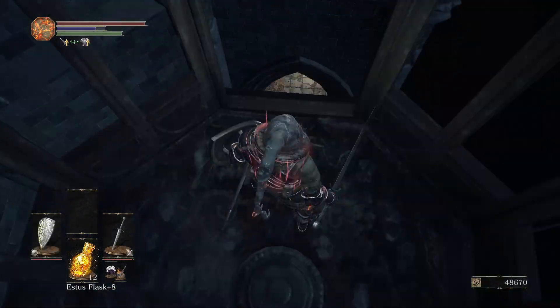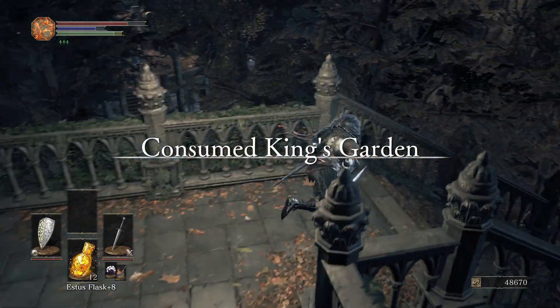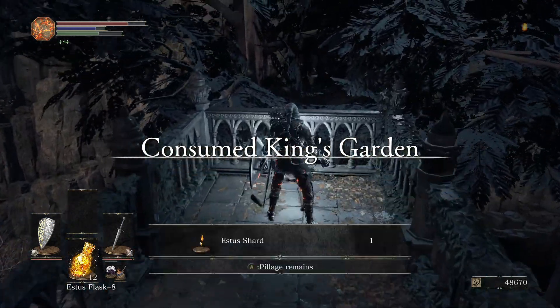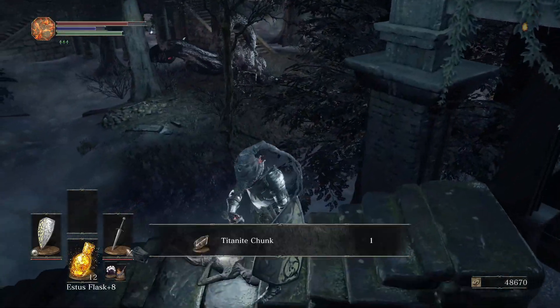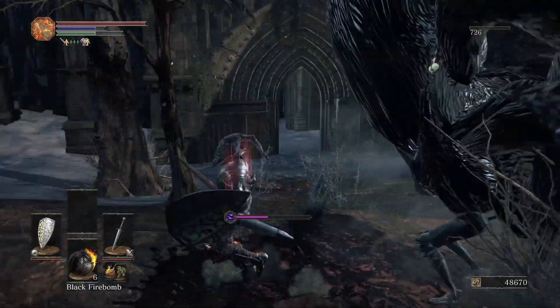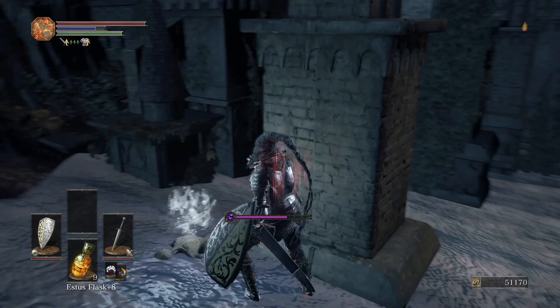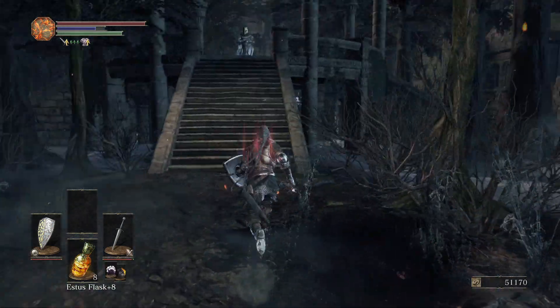After stabbing this guy it's time to take the elevator down, which eventually leads to a little platform you can drop to. Over here is an Estus Shard, so we're starting to get a lot of those. You can also leave over here and pick up a Titanite Shard, as well as kill these guys because they also give you some large Titanite Shards when you kill them. They drop a Ring of Sacrifice too, so you can sell that later. Here's your large Titanite Shard.